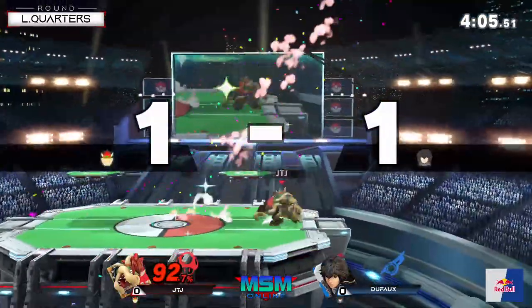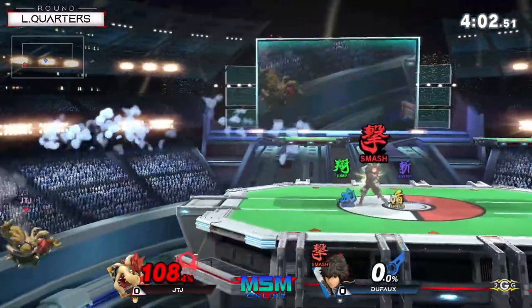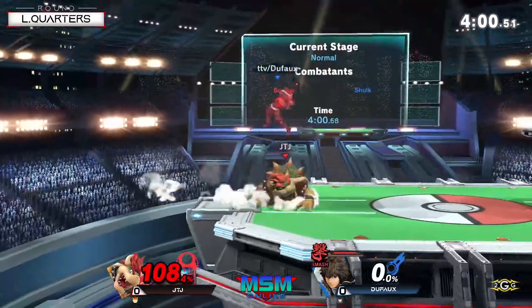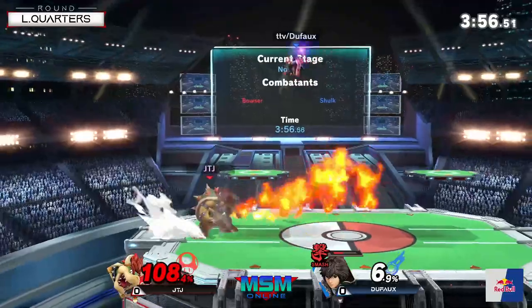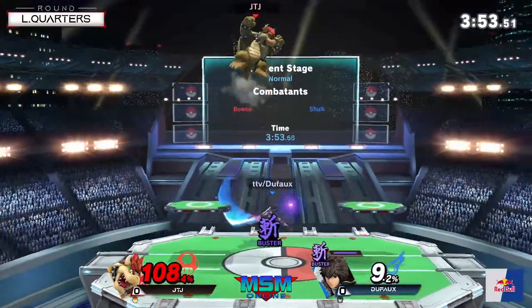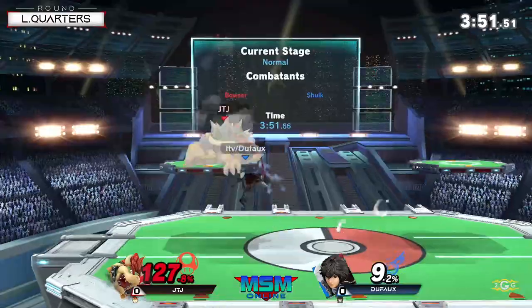Missed forward tilt. That's a big punish there. Unfortunately, JTJ is at high 108 here. Smash Art now just activated. Unable to get the punish through the roll. Once again, excellent use of that double jump stalling. Buster Arc does zoom with double the damage here.